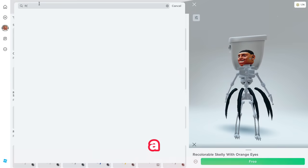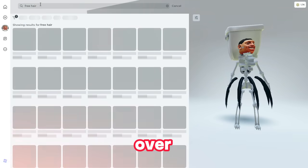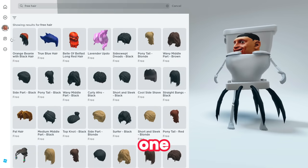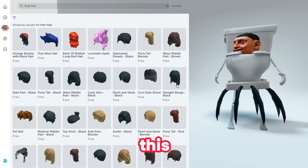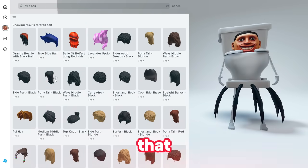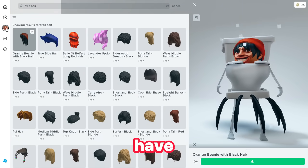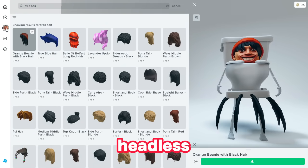Once you're done, search for free long hair. Search for 'free hair' and claim this one — orange beanie with black hair, or choose anything with locks or dreads, anything that has black. I have claimed one for myself, so now let me go ahead and show you how to get the headless done.